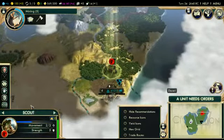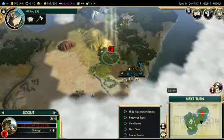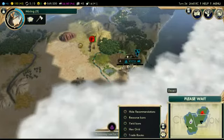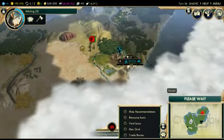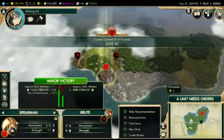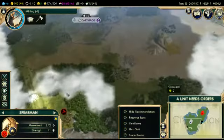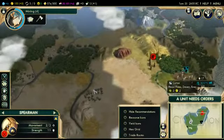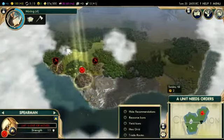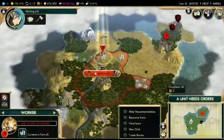Survivalism seems like a solid thing to have on a scout. Screw healing anymore — I think you're done. Just keep going. You've proven that you can handle yourself adequately. I do like the idea of just wiping out one of these encampments just to make settling a little bit less perilous. I'll go in the forest and let them attack me first. I'm just going to keep making farms until I have a better use for the worker.